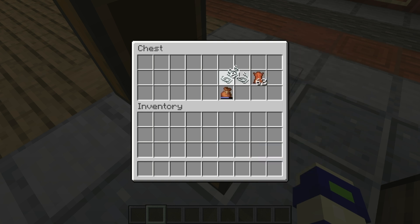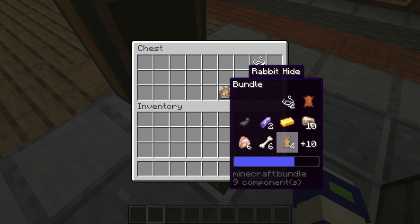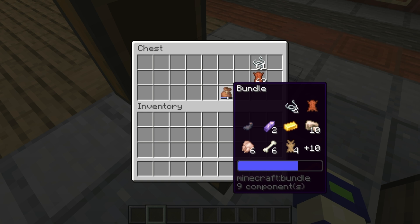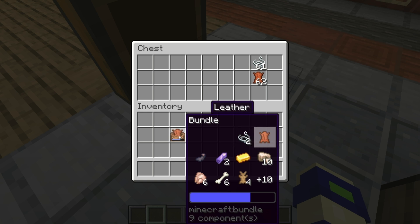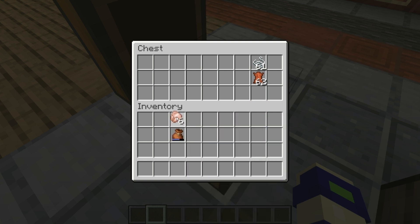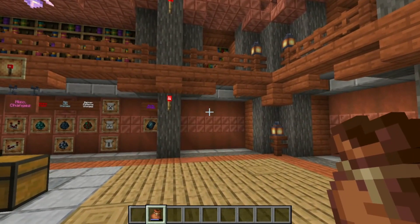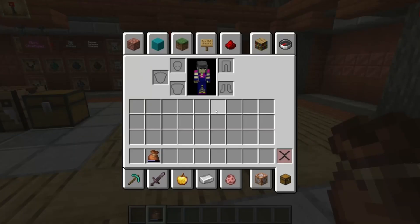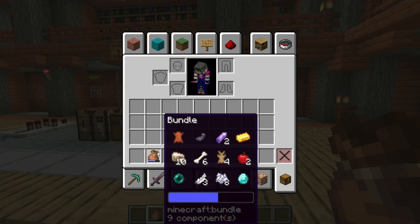The way you take things out is you use your scroll wheel to cycle through all the items — you'll see in the little icon it shows what you're currently looking at in the bundle. To take something out you simply left click and you have it out; you can always put it back in. You can also just left click outside and it will throw out the first thing, so it will take out string, then hide, then ink sacs.